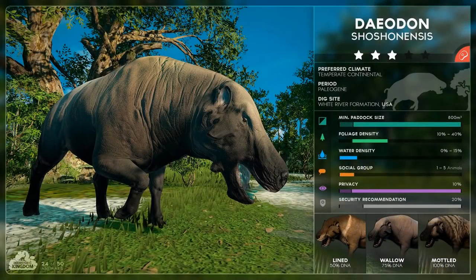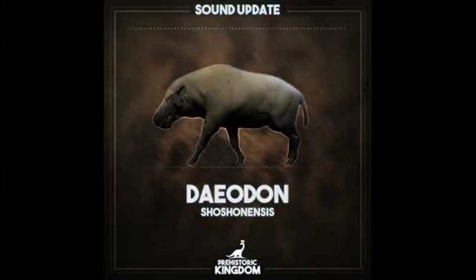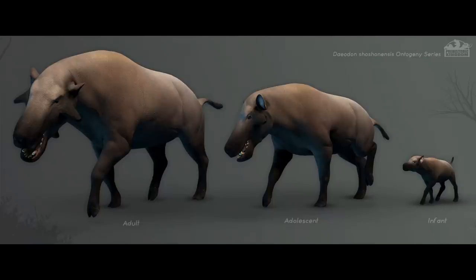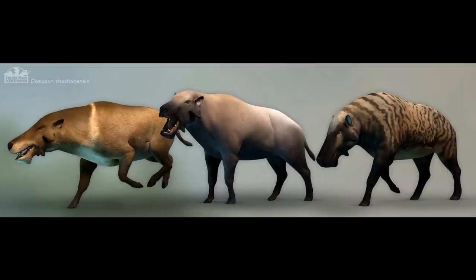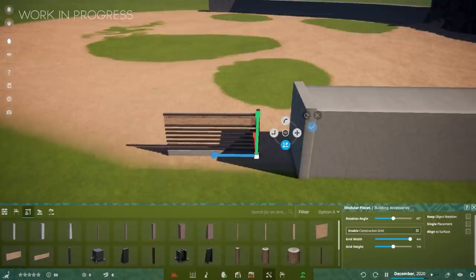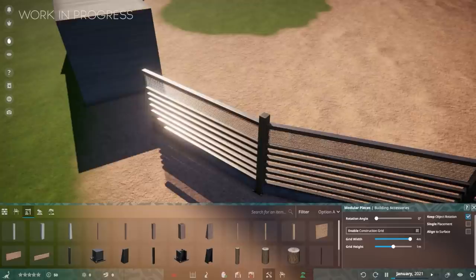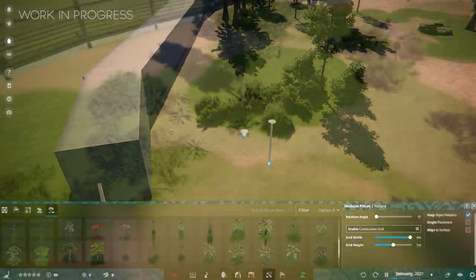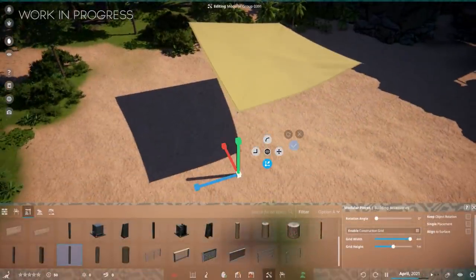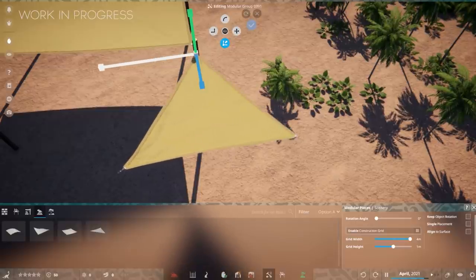Coming in at sixth spot is the Deodon, a very unique-looking creature. It's very different from the rest of the list — a big, bulky, dog-like animal, very beefy. My main worry is that it could end up being just an easy food source, similar to Gallimimus and Struthiomimus in Jurassic Park: Operation Genesis and Jurassic World Evolution. If it doesn't have attack animations, it could become a food source for larger carnivores like Acrocanthosaurus and Tyrannosaurus rex. I'm excited but cautious about what this animal will actually do.